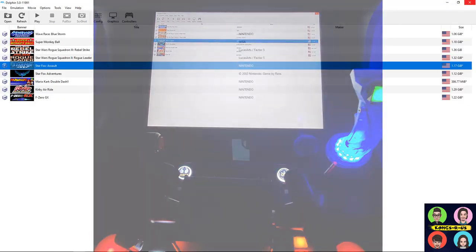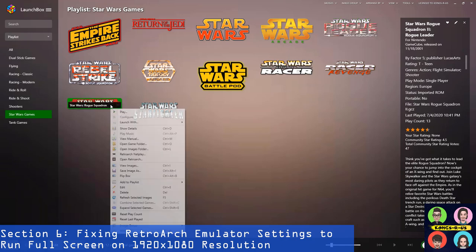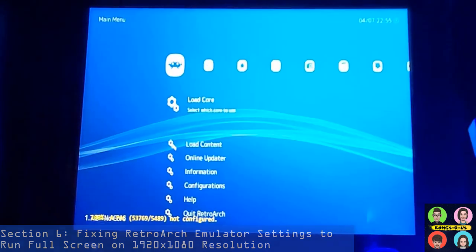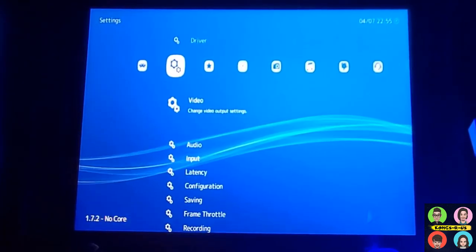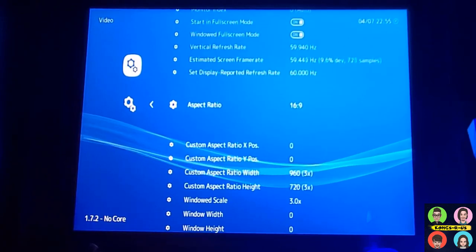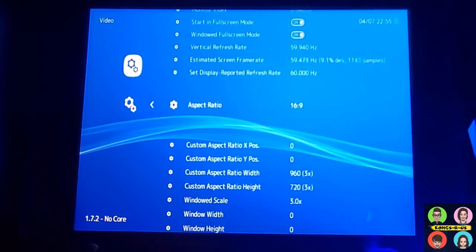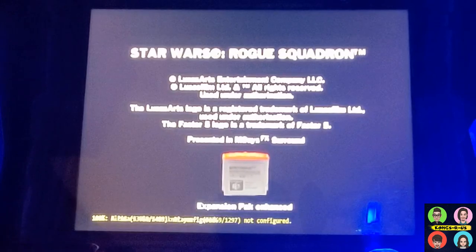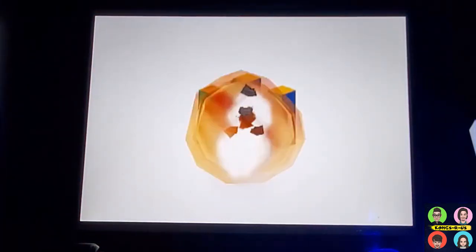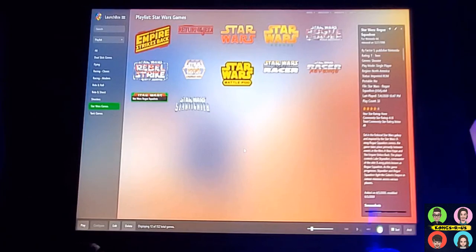The next emulator to fix is RetroArch. Go into your RetroArch UI — I have Rogue Squadron running using a RetroArch core. Go into settings, then Video, and look at Aspect Ratio, which is currently set to Core Provided. Just manually change this to 16 by 9, which is the ratio for a 1920 by 1080 screen. Once we set that and exit the game, fire up Rogue Squadron and it's now full screen as well. Those are the two quick fixes for emulators with full-screen issues.